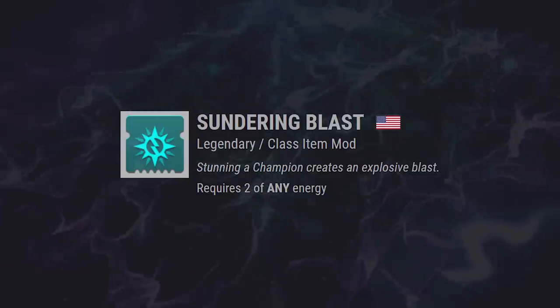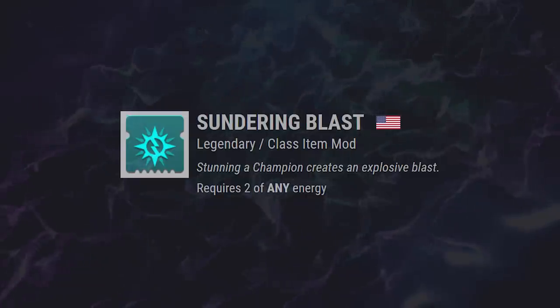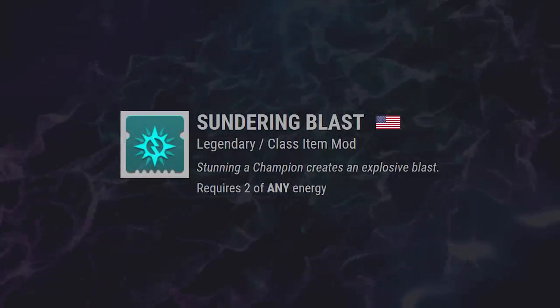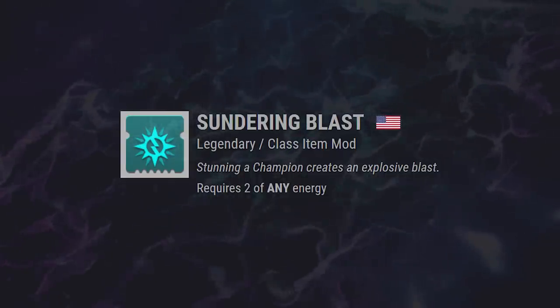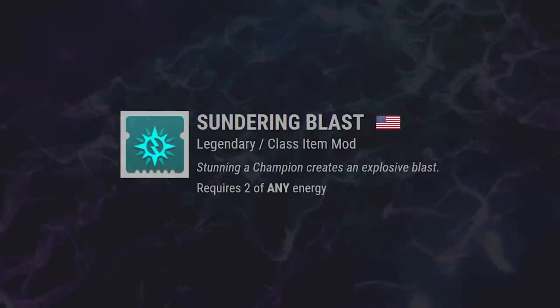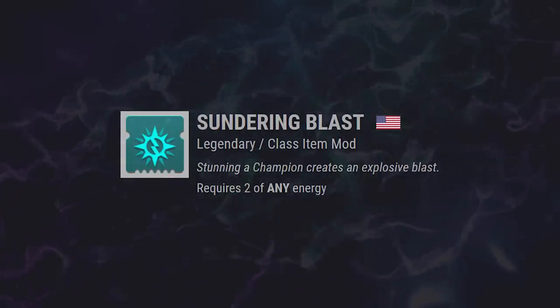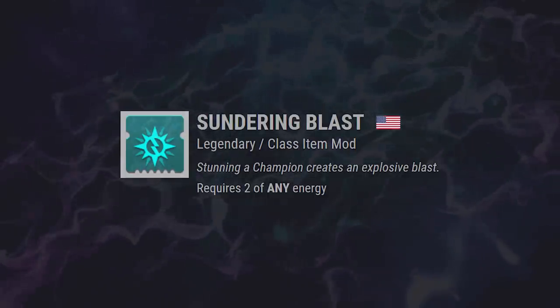Next we have Sundering Blasts — stunning a Champion creates an explosive blast. Stun a Champion and boom. I wonder what kind of blast it'll be though. If you stun a Champion with an arc weapon, will it make an arc blast? How big will the blast be? How much damage will it do? Even though it doesn't mention it on the mod, will it be able to pair together with Energy Accelerant? I kind of doubt it, but you never know.